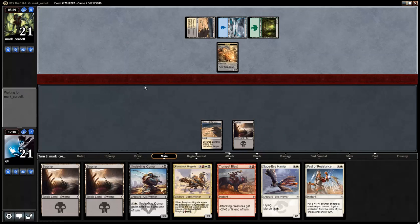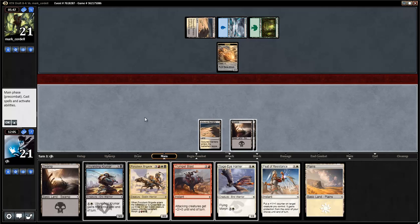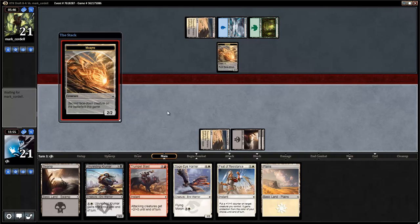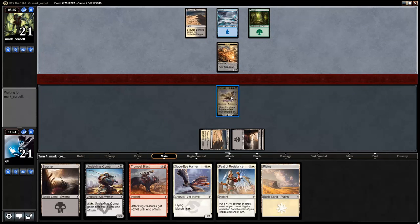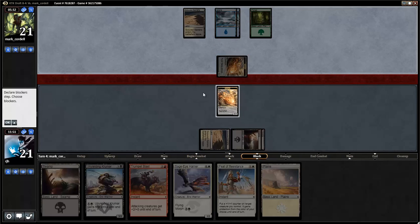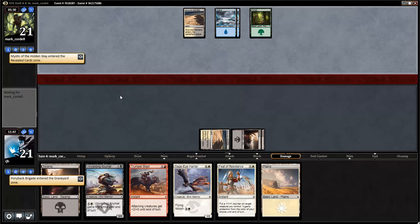I think we'll play the Ponyback Brigade and offer — or rather, accept — the trade, sadly. Because the Harrier with flying might be more relevant than the Ponyback Brigade, and Death Frenzy does get this guy at some point. If I had red in hand, I would probably try to trade off with the Sage Eye Harrier instead. At this point I'm considering Ponyback Brigade just a 2-2 for three — that's it. That's why I was mentioning earlier how to be more successful in this format, there needs to be way less emphasis on the best-case scenario. We're here to trade. Then we'll have an Unyielding Krumar against my opponent next turn, which would be nice.